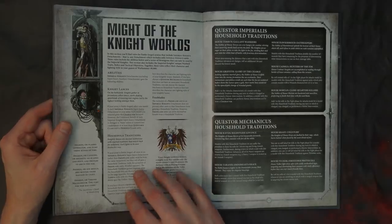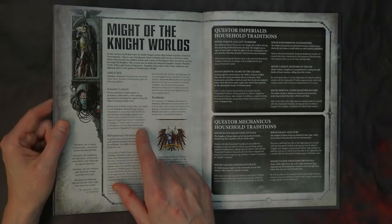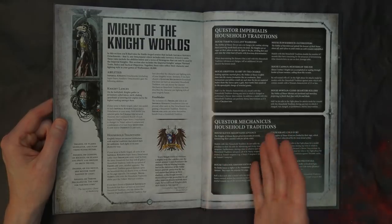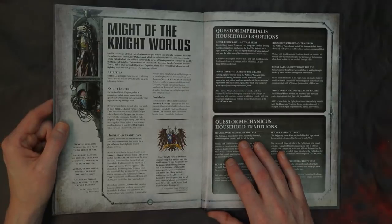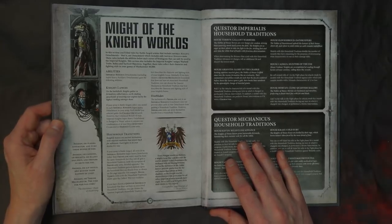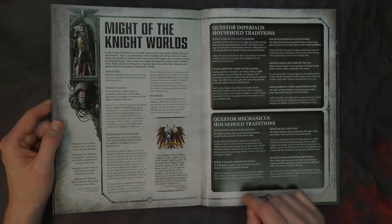There is the drawback that you do not get those Command Points unless you take at least three Questoris-class or Dominus-class knights. If you fill this out with Armigers you're not going to get that bonus, which is understandable — because for around 164 points at the cheapest, around 480 points you could have three Command Points for some baby knights, and that's not too shabby.